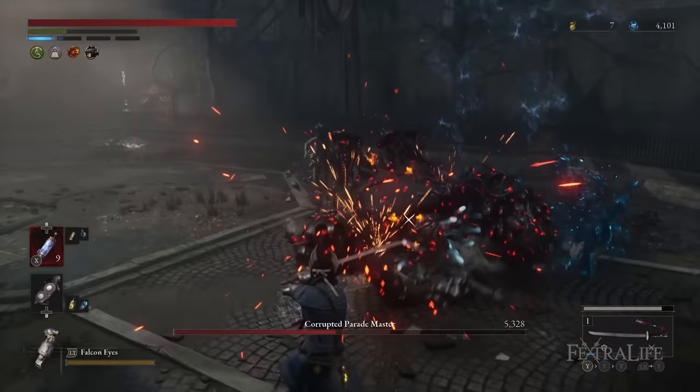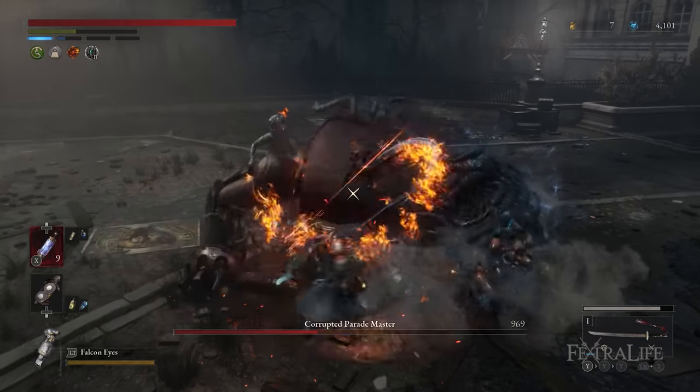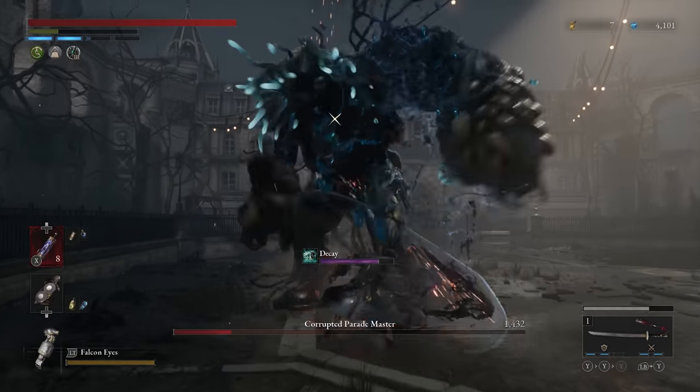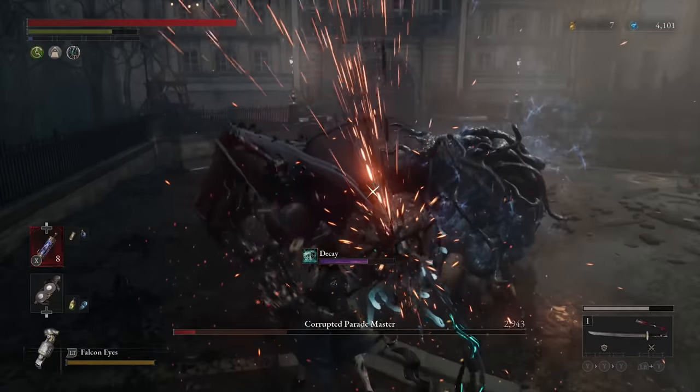That wraps up the Dragonblade Dancer build. This is completely different from the previous build we did — it's a ton of fun and a very high skill ceiling. Hope you guys are enjoying the Lies of P content. As always, if you have more tips or questions, leave them in the comments, and if there are other builds you'd like to see, please let us know.